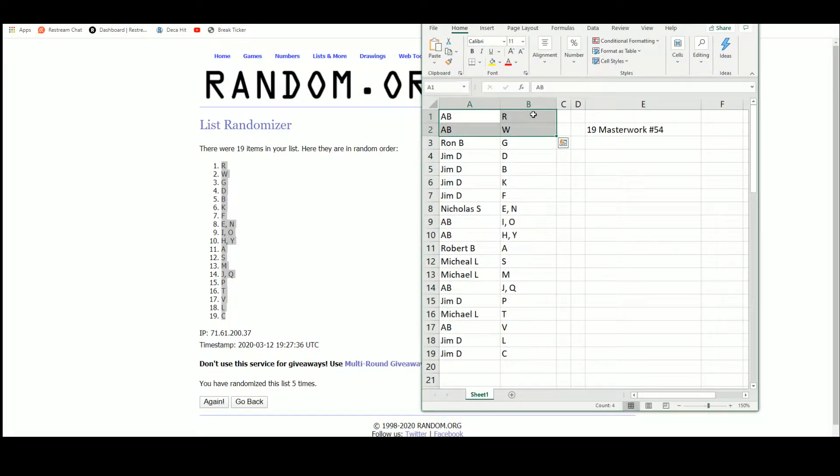A and B will get letters R and W. Ron gets G. Jim gets D, B, K, and F. Nicholas gets E and N. A and B get I, O, H, and Y.